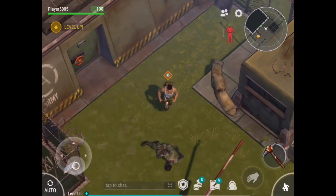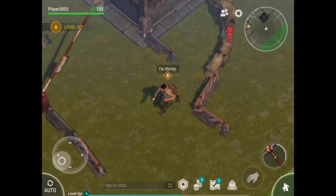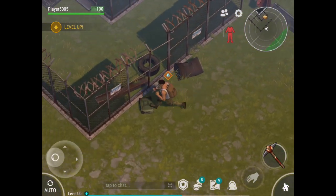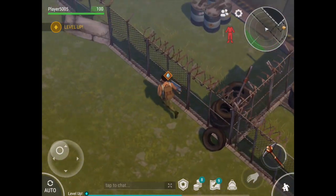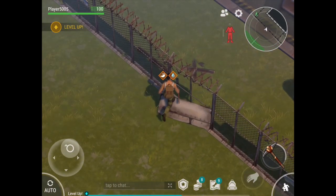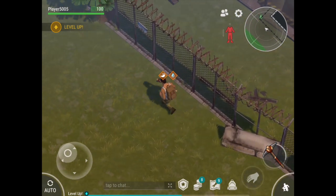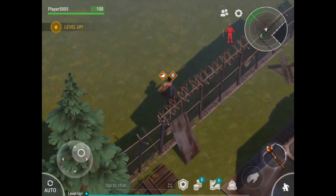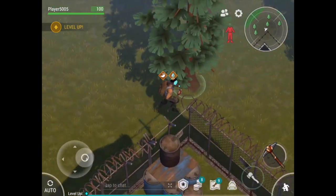It's saying that I'm thirsty now. I don't think I have any water — yeah, it's saying that I'm thirsty. We're going to run around this base and see if we find that gun. I'm trying to remember where I found that gun, but it might have actually been on that zombie that was dying down there.